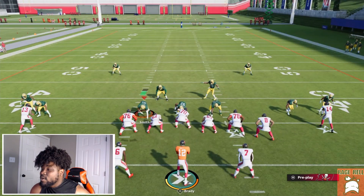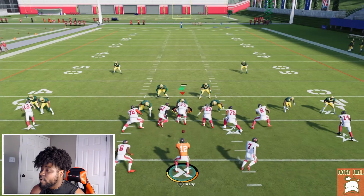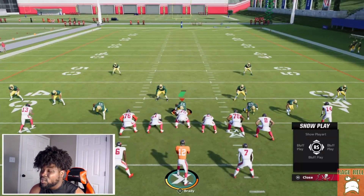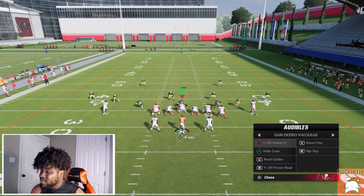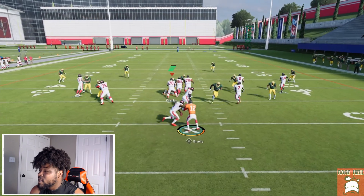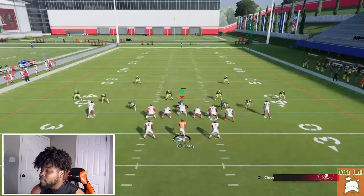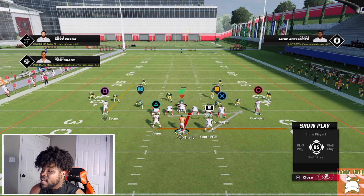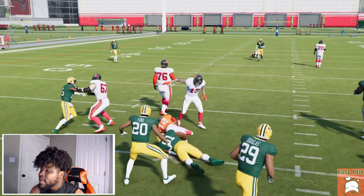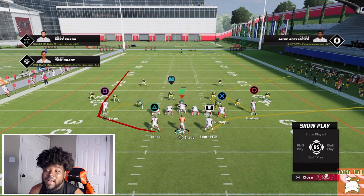The play I ran was wide zone. Now this one is going to be the read option. Get off the defensive end so we have somebody to read. With a pistol line, you just want to read it. I wouldn't suggest doing a read option with Tom Brady, but you can get some sneaky yards — just make sure you get down. For Y Off Power Read, I almost always give it every single time because there's no situation where I want Brady to keep it. My suggestion: only use Y Off Power O, wide zone, and read option.